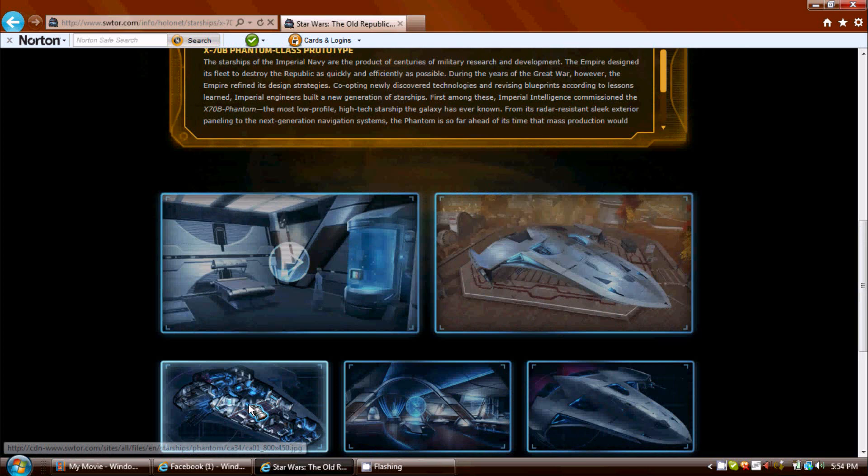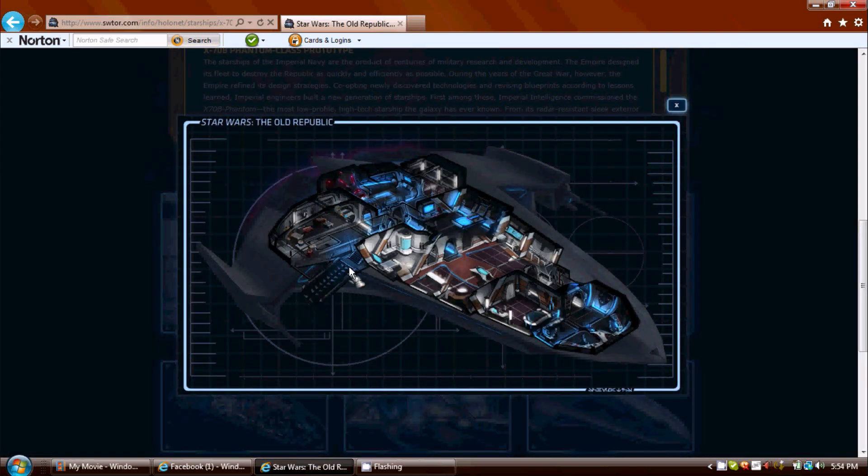Next is the interior. Here's where you walk up into the ship. Then you have your storage room for crates, everything. It looks like there might be a crafting table on there.